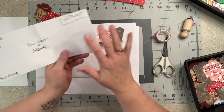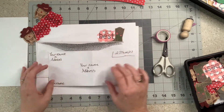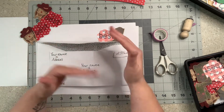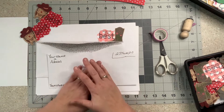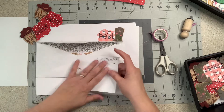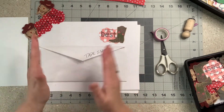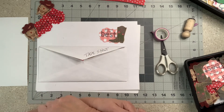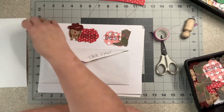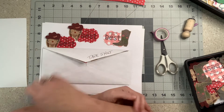Everyone needs to use a number 10 regular-size business envelope, because a longer title embellishment will not fit in a card-size envelope. Put everything inside, tape it shut, and just like that you are done for the week. I hope you will come and join us — I will see you next week. Have a very blessed day, and I would be honored if you liked and subscribed. Bye!